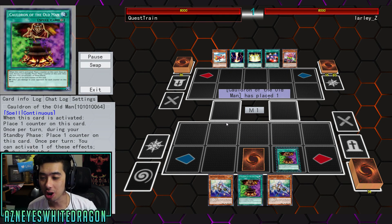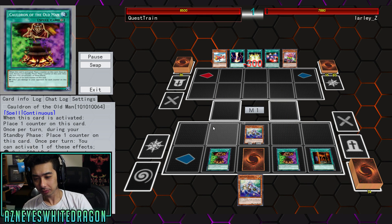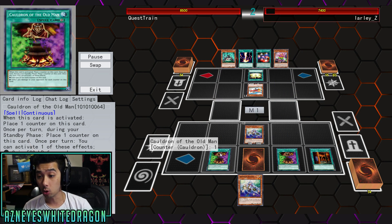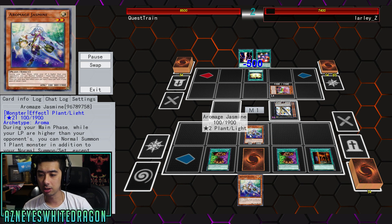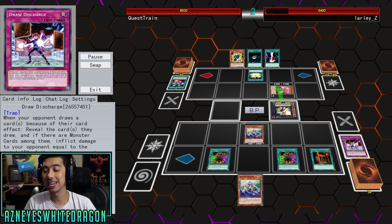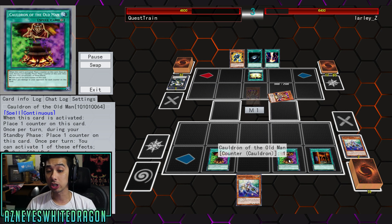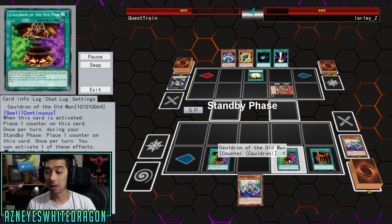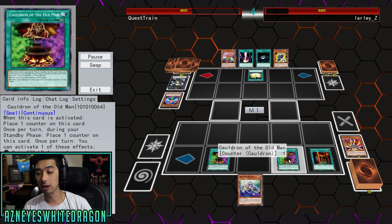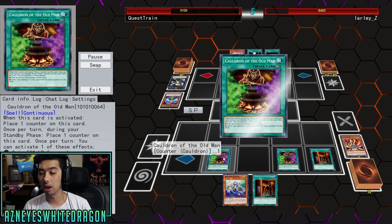Yo, what's up guys? So we're here to showcase Cauldron of the Old Man. This is a Burn Troll Stall deck — it's a pretty mean deck to run into. Every single turn, your opponent is going to take some burn damage, or you can heal. Jasmine will get you that additional draw, so basically you're getting a free extra draw, especially with some other cards. The goal of Cauldron of the Old Man is to get a bunch of counters on it, because every turn you place a counter on it. You can heal for 500 for each counter, or burn your opponent for 300 for each counter.